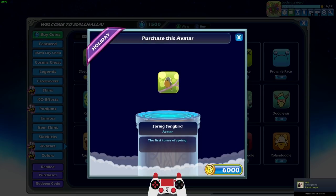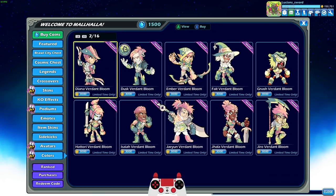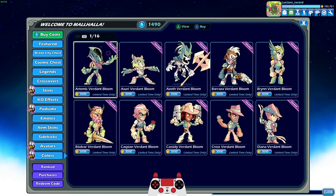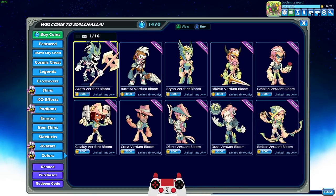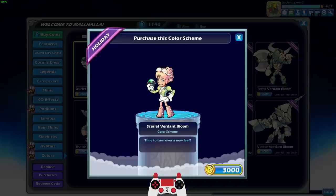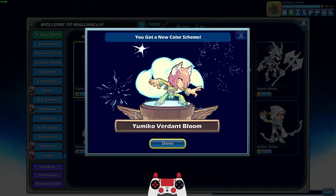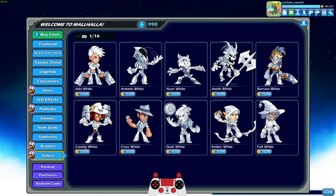I really like the Spring Songbird too — 6,000 is a lot for me, but I'll go ahead and get that. Last but not least, we have to get Verdant Bloom colors for every single legend. There's a lot of legends to get these for, so we're just going to fast forward. I usually use mammoth coins to buy these — it's only 10 mammoth coins or 3,000 gold. We finally got them all. We got Verdant colors for every single legend in the game. They really need a button to just buy all of them at once, because doing it one by one with 54 legends just takes forever.